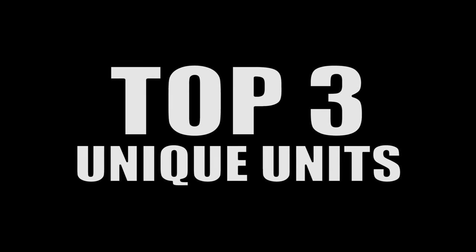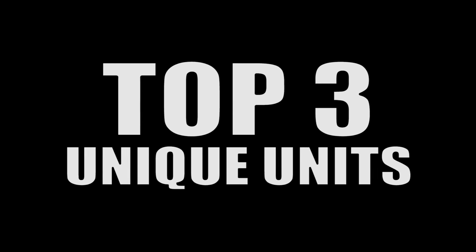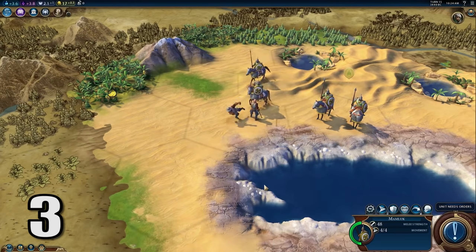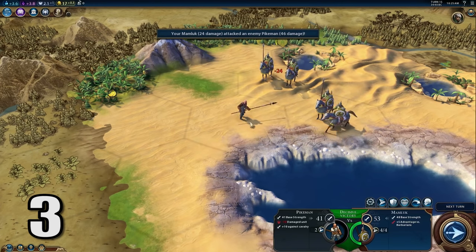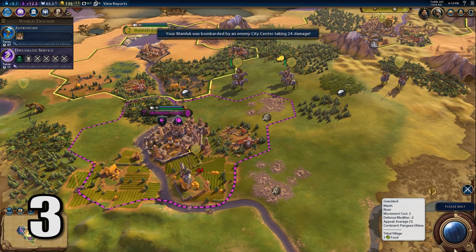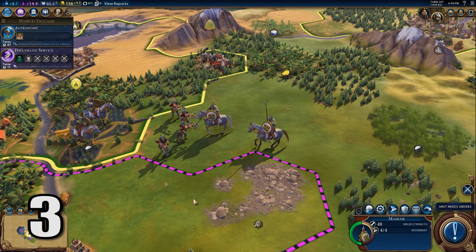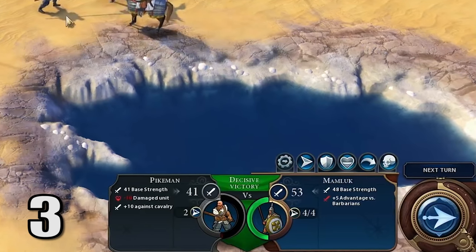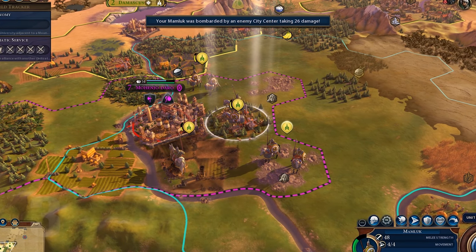Now, at this point in the list, I have gone back and forth on which order it should be in — it just depends on the day for me. I think they're all so similar in strength it's tough to judge. But at number 3, Arabia's Mamluk. This is a knight replacement, and all of the unique units in this list that replace a unit already in the tech tree are even better, because you'll likely receive promotions from previous units built earlier in the line. These Mamluks have one very crucial ability: they can heal at the end of every turn, no matter whether they moved, attacked, or did nothing. This is easily the best unique unit for the AI to manage. If you're fighting the Arabian Empire within this time period, be worried, because these Mamluks are healing every turn and it's just so hard to take them all down.